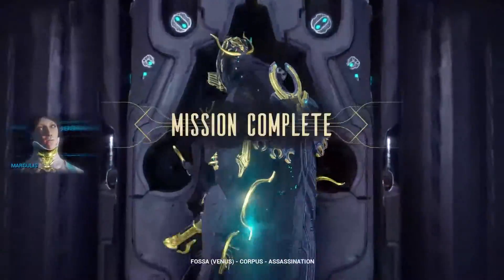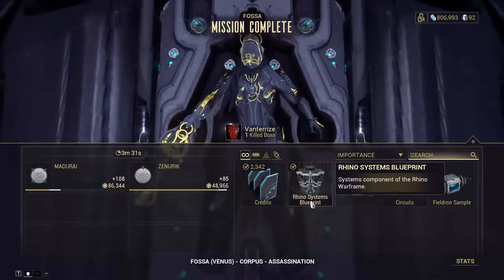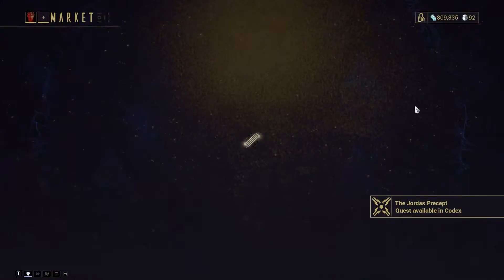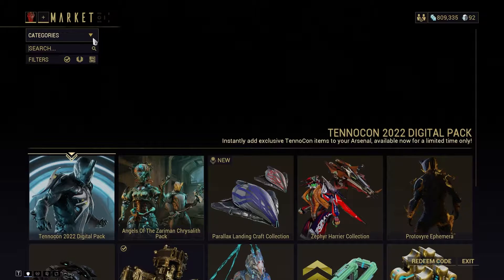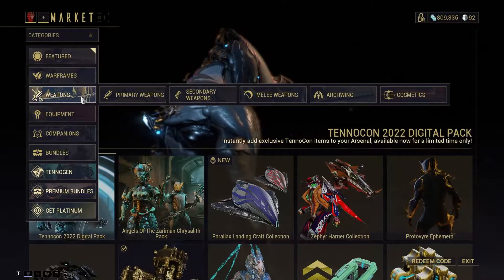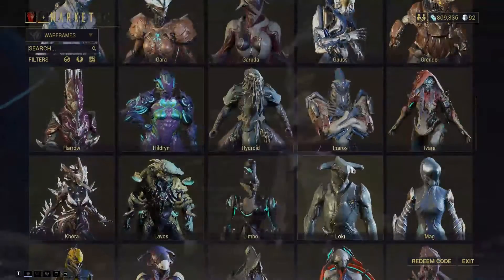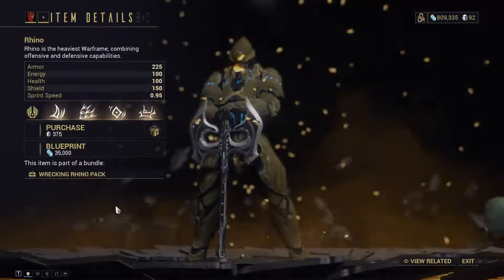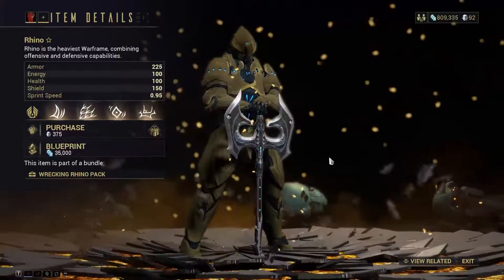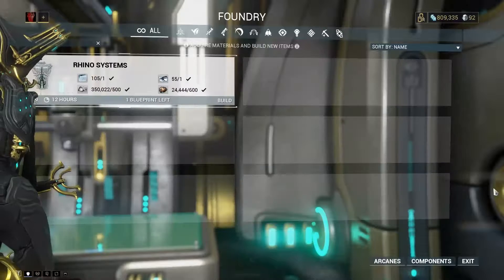Once you finish this and head to the extraction point, you're gonna see Rhino Systems, Rhino Chassis, or Rhino Neuroptics depending on what you get. You're gonna have to do that mission a few times in order to get all three parts for Rhino — the Systems, Chassis, and Neuroptics. Once you acquire all those blueprints, go to the Warframe section in the Market and scroll down until you find Rhino. Get the blueprint for him — it's 35,000 credits.